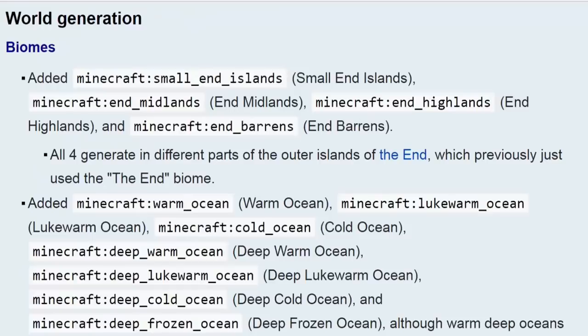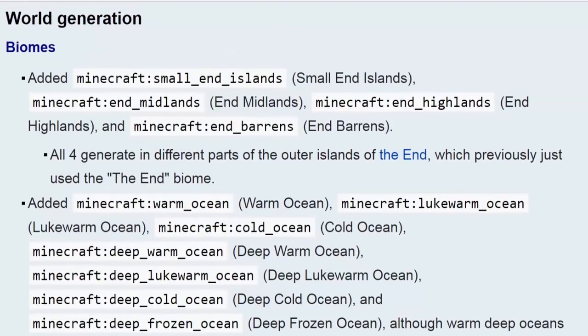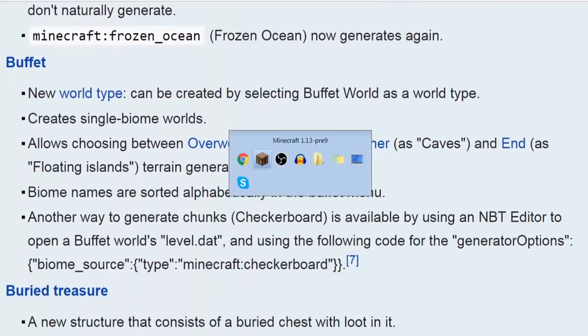World generation — they have removed the customized world option, now replaced with buffet mode, which is still in beta and still needs some work. They've left it half done for this update, so I think they need to quickly work on this to give us the customized feel again. Otherwise this is just about the biome name changes. The customized world generation is now gone, replaced by buffet mode.